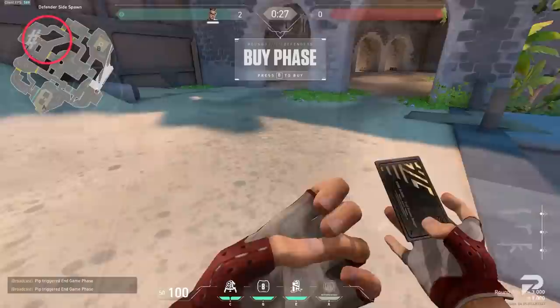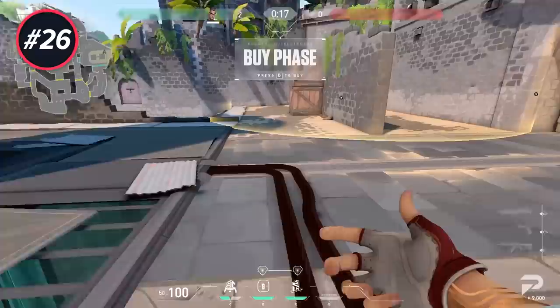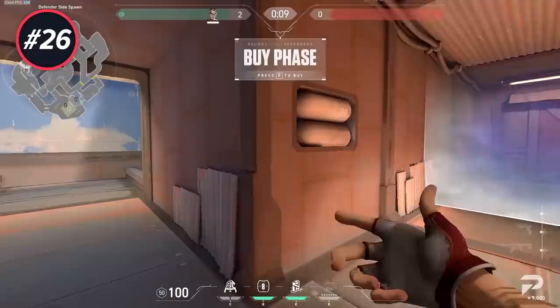If you want to give yourself a more interesting experience in the range, you can place a Sage wall to switch up the angles — it's pretty helpful for peeking practice. When playing Chamber, make sure to place one of your teleports in spawn right away so you can place a trip on one side of the map and still teleport back to spawn if you want to place another one elsewhere or change your mind. If you don't need the TP, you can just take it away before the borders drop.